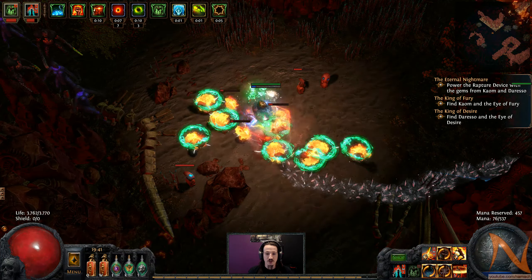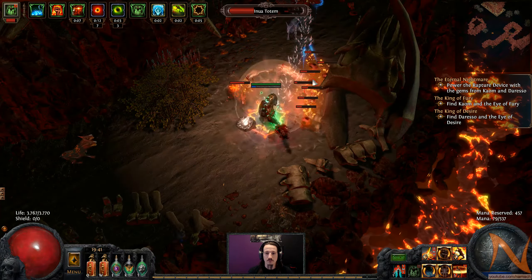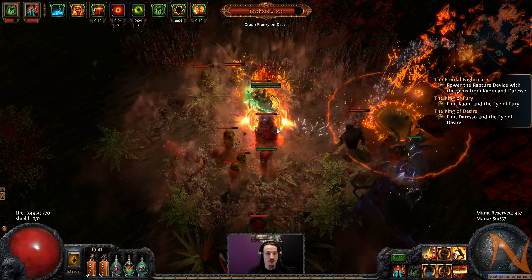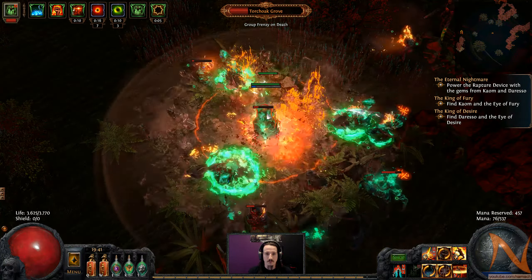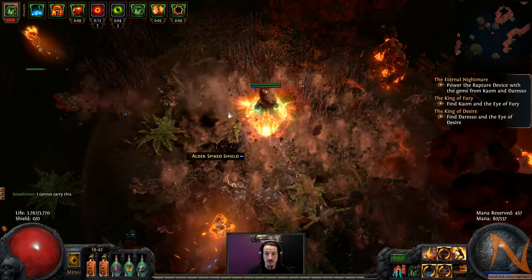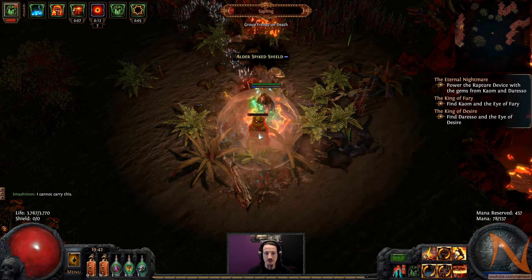More little ones to smash. This encounter — Torchoke. This is also a very nice test, just to see how well I'm tanking things. If I'm not capable of tanking, then this is a very painful encounter. Also I think there's still one alive — yes, I missed one.